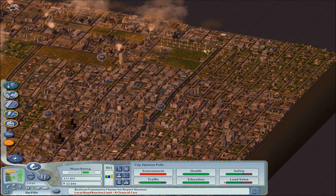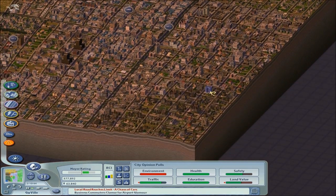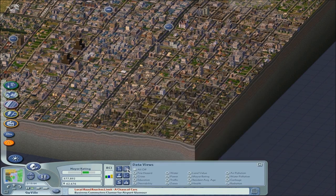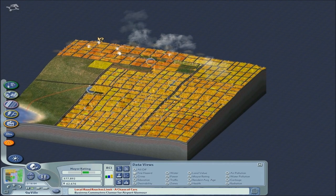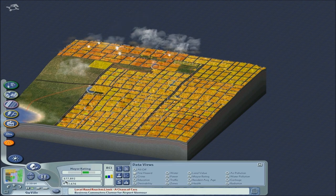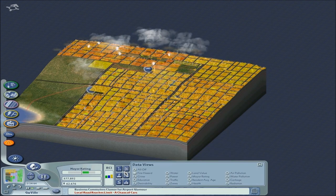Let's look at our low-density residential over here. This area right here is looking like slums, and it's probably because they don't have adequate coverage. This is the fire hazard map, and this is pretty bad. We've had a lot of fires, actually, but it's our budget. We had like 500,000 simoleons, and I have spent a lot — we are now just above actually making money, so this is not good, but whatever.